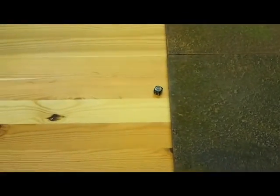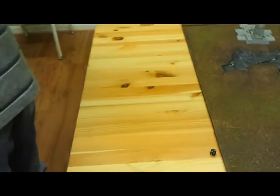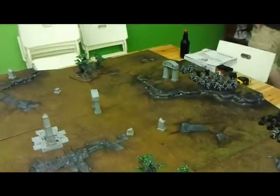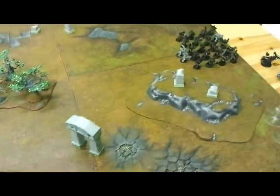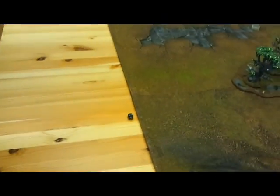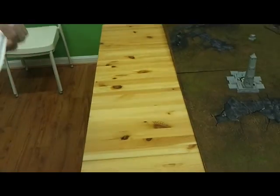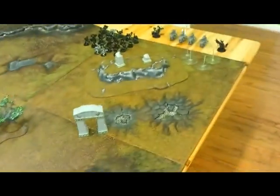We rolled a two for Seize Ground, which is two objectives plus D3. This is the board we're going to be playing on — it's kind of sparse, we don't have a lot of terrain at the moment at the store. We're going to be working on that. For deployment we rolled Spearhead — oh wait, table quarters. This is going to be interesting.